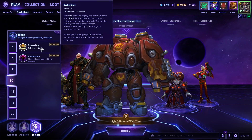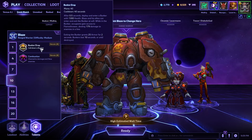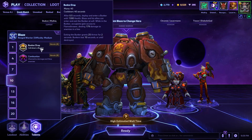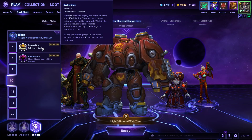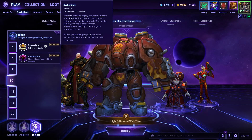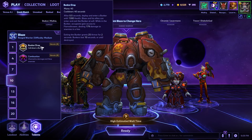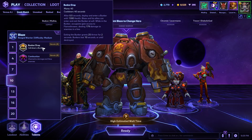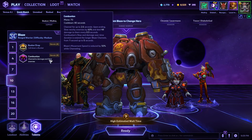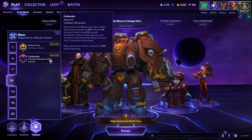Bunker Drop feels a bit like a Medivh portal — unless people know to get inside it, I don't know how good it is. Half second cast time, you call down a bunker and go into it, it's got a chunk of HP, your allies can enter and exit at will, you can choose where you go in or out, and while inside you have a button that shoots a line doing damage. You get armor when you leave, very short cooldown so you can use it to frustrate ganks. I've not seen it be good on PTR but that's PTR with random people. Combustion just seems nice with how he already plays — big slow and a decent dot. Seems pretty good.